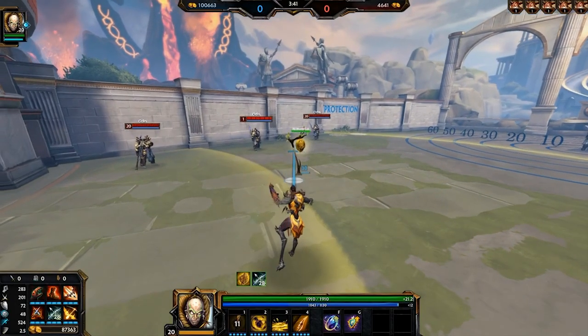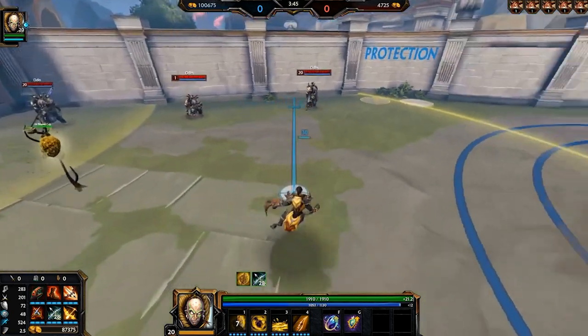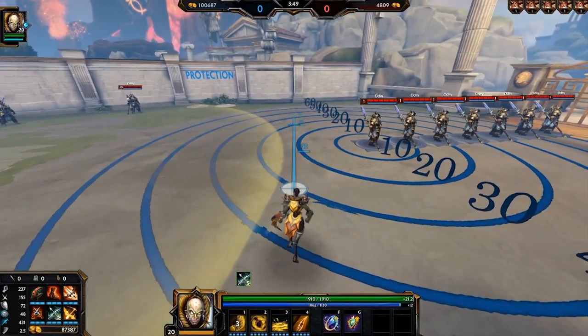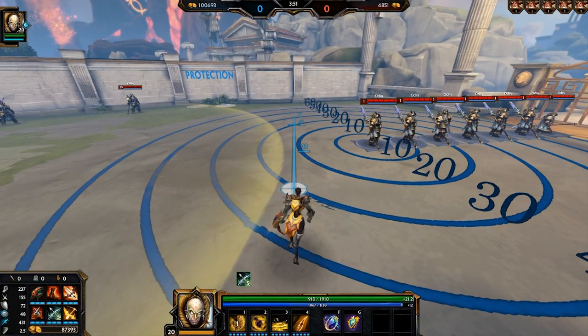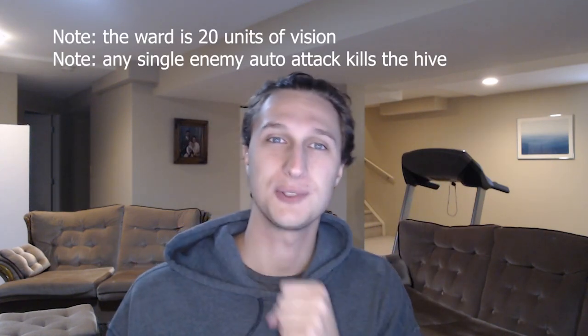Amuzan Cobb's first ability is Hive. He places down this hive on the ground. This hive has a bunch of benefits to Amuzan Cobb. First, it's an attack speed steroid as long as you are within the giant radius. Second, it heals Amuzan Cobb for a flat amount for as long as he is within the radius of the hive. Third, it acts as a ward. Fourth, it increases Amuzan Cobb's movement speed.